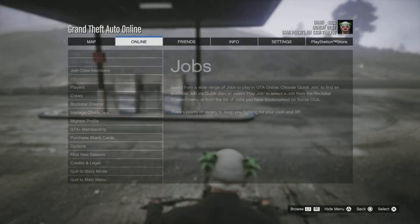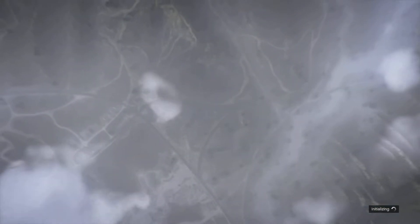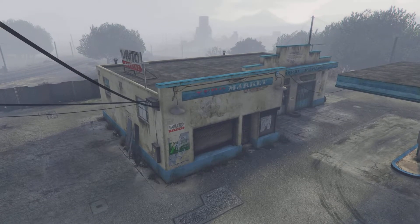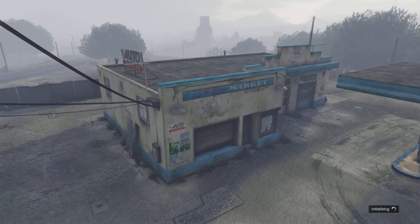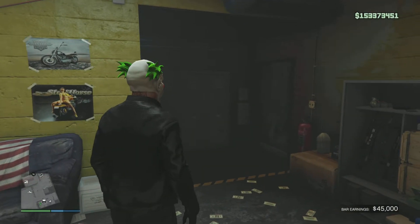It works exactly like the bar resupply mission. All you gotta do is look on the map, see where you gotta deliver, and if it's far away, all you have to do is make sure your spawn settings are set on last location or your MC clubhouse. Just find a new session, that's it, and the bike will be ready for you. You won't have to customize it again, just jump back on it and it'll spawn you outside again with a whole new location.